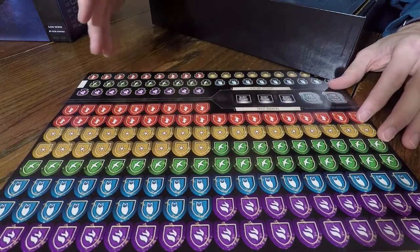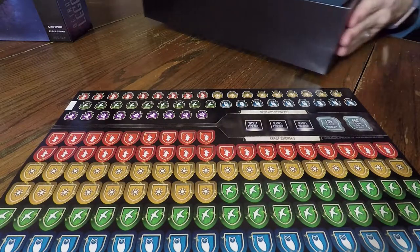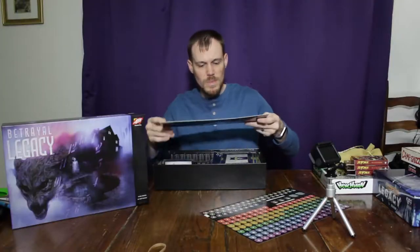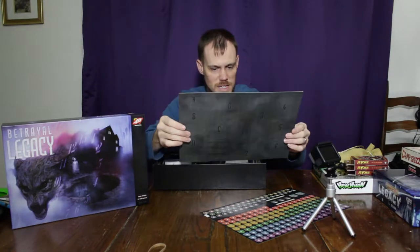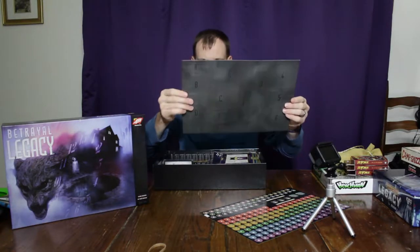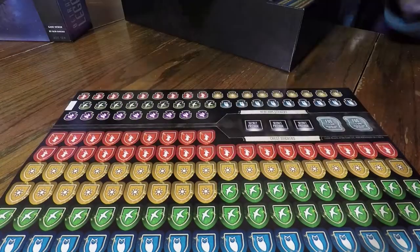I'm not sure exactly what the five different houses are going to be composed of. We have one dossier — I guess that's what you would call it — the Folium Infernima. The name's on the back of it right here.